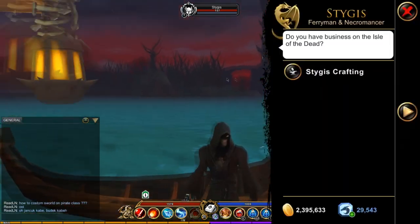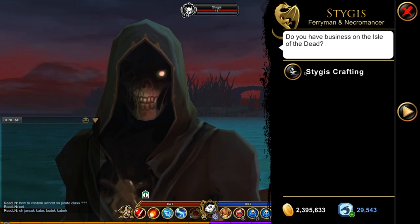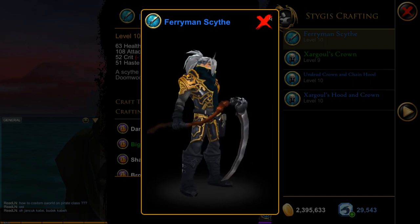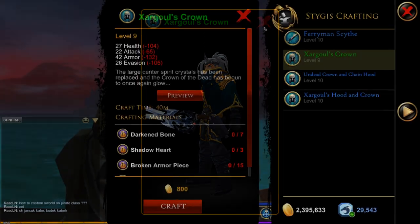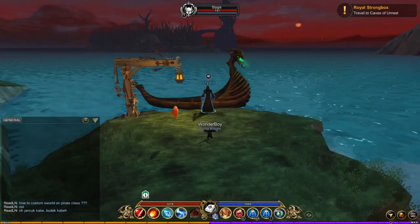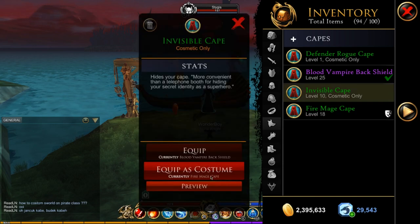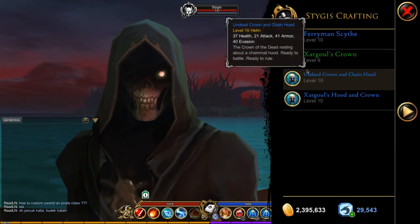We have a new NPC now. You'll have to do some quests to unlock this shop, but once you do you'll be able to craft all the items. I like the crowns — these crowns are pretty cool, that's what I'm wearing right now. We have this one and this one which has like a hood.